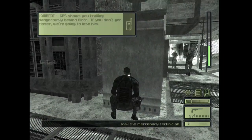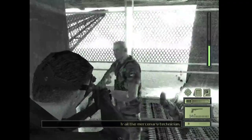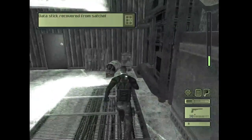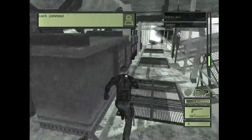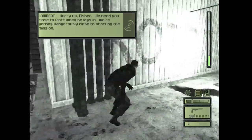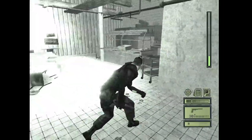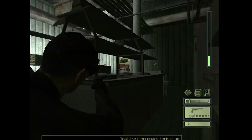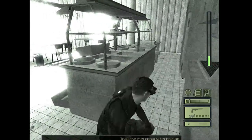Now you can headshot the first guy. This is one of the hardest missions to not take any damage, cause it's pretty much a guarantee that you're gonna get seen. On the bright side, you don't need to worry about any alarms. Now usually I would shoot this light right here, but since we've already taken out those two guards, we don't need to do that anymore.